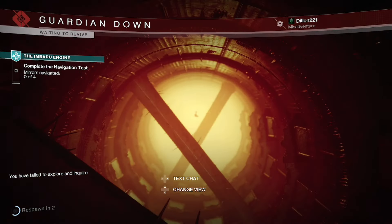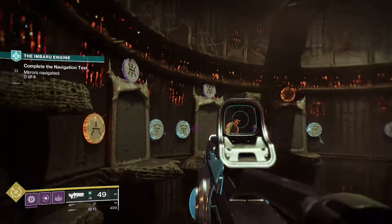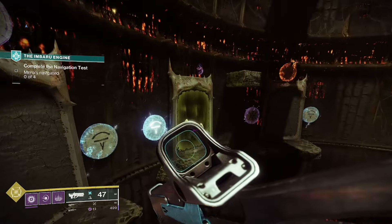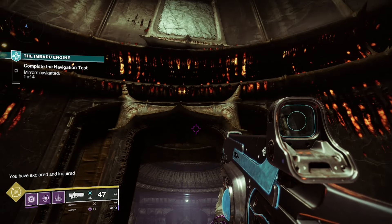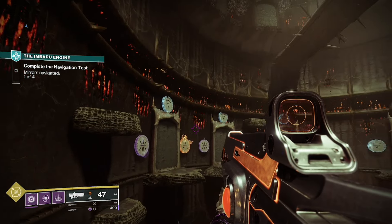So how do you know which door to go through? If you turn around and use the door that you entered through for reference, you will see a plate and an element on a side of a door. For example, the first plate is on the left side of the door in arc. Only one set of symbols is lined up with arc to the left of the door, so shoot it and go through.